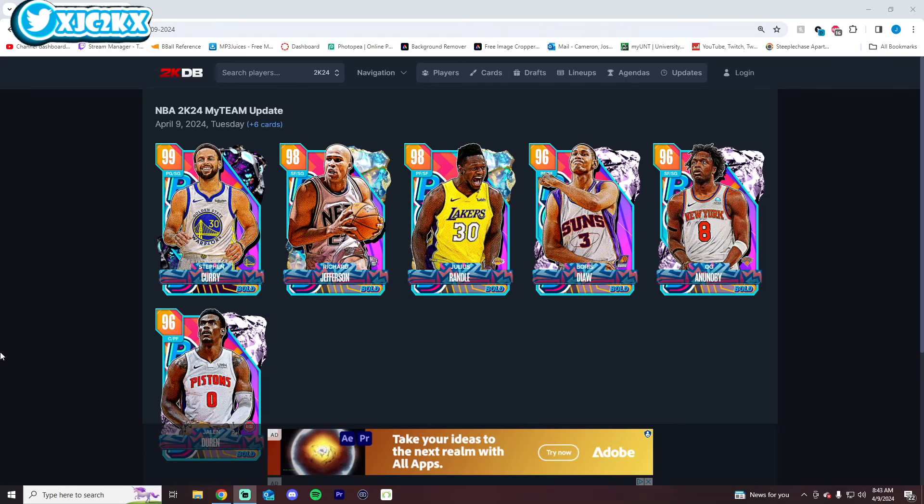Welcome back to another JC2K video. In today's video, we are going to be taking a look at these brand new bold cards coming today in NBA 2K24 MyTeam: Dark Matters Steph, 2 Galaxy Opals — Richard Jefferson and Julius Randle — and then 3 Pink Diamonds: Boris Diaw, OG Anunoby, and Jalen Duren. All of these cards are attainable for free today, and I will make a video on how to get each of them individually.